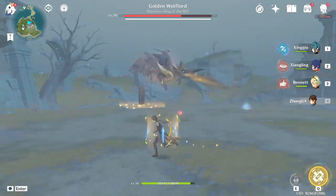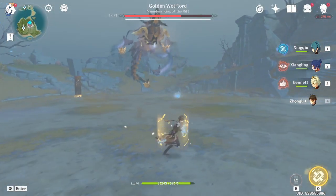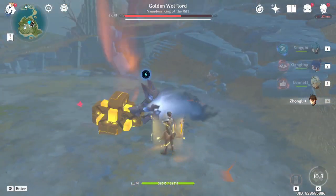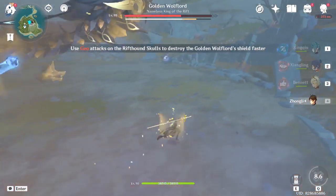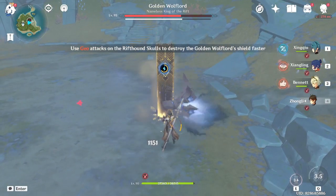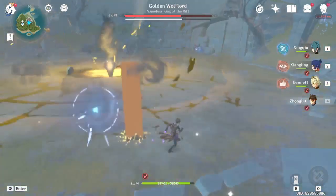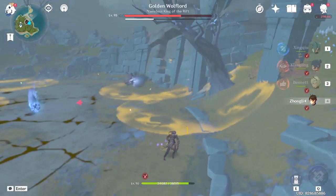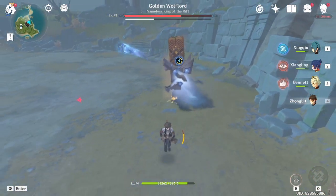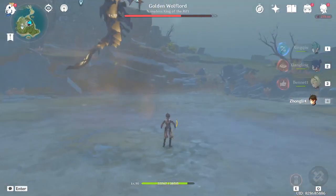Okay, we're in the shield phase. Save your Zhongli ult for this one, because you really need it — don't waste it in the early stages. Go near the boss and press E. You'll get that huge geo pulse, and wait for two geo waves from the E skill of Zhongli. See that — two geo waves.